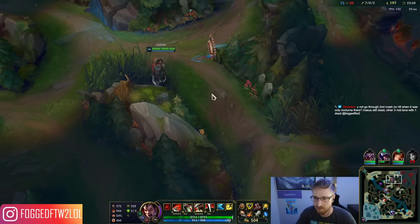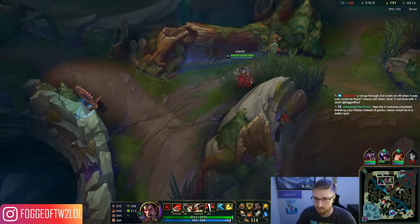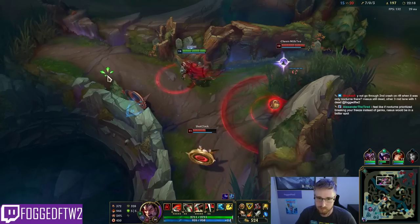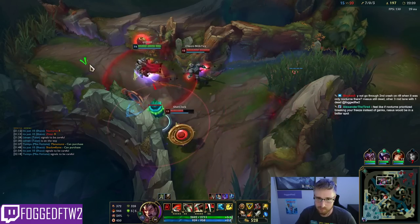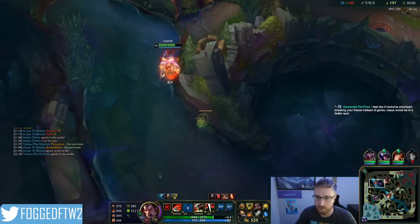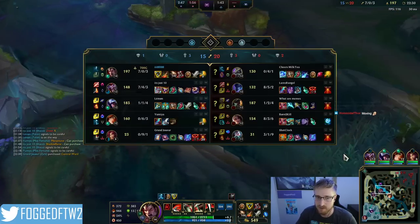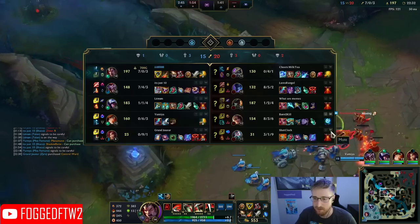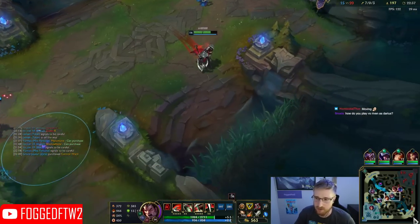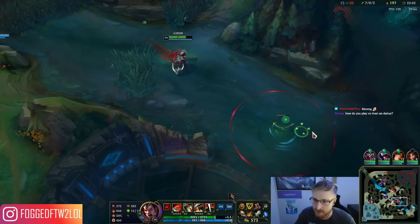They had a ward on me somewhere and their whole team was coming down. I don't want to give a shutdown — over a thousand gold. I was looking to catch Nasus out on rotation and ended up being cut off. If I'm going to look for that, I probably need to buy a red trinket. We did the full map rotation, at least we took the turret.